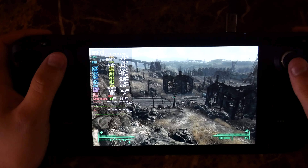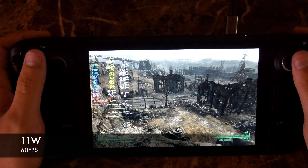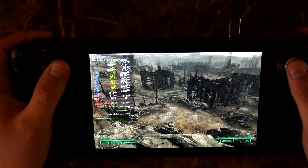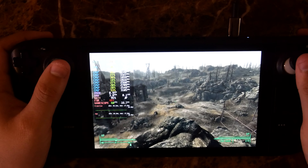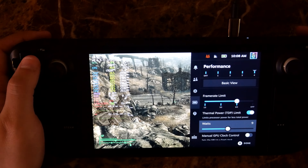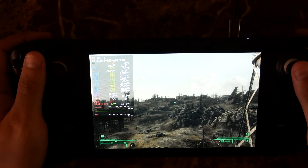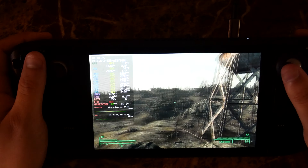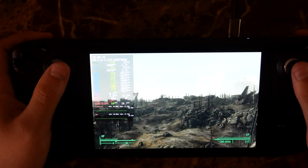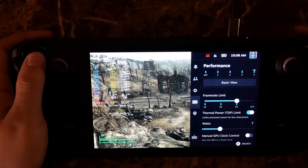60 frames per second. Let's go ahead and drop it down to 11 watts — yeah, still 60. Let's drop ourselves down to 7 watts: 60, 60. So in this one little spot here, no issues on the Deck, whereas on the Neo there were a couple of hiccups.